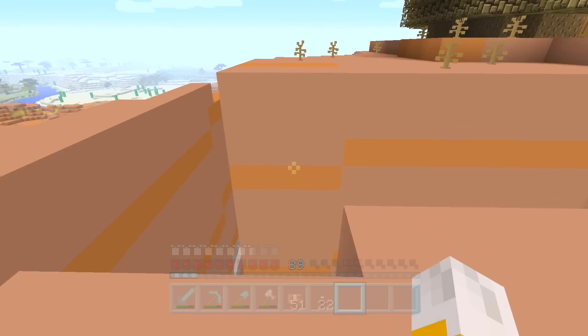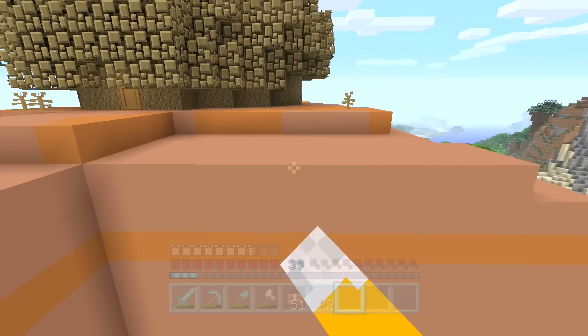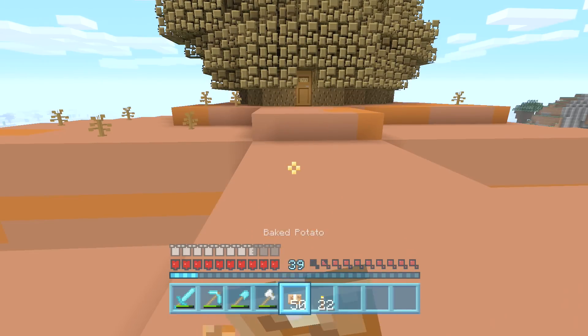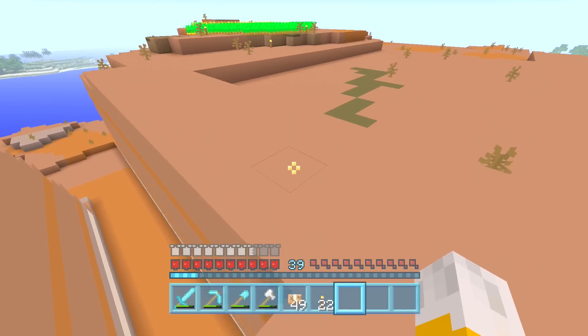Of course, it doesn't look like a house yet - it looks like a big block - but I'm going to dig more of this side away to kind of separate it. And then I'm going to shape this into more of a house shape, so it's going to look like a home rather than a mountain, which is kind of what it ends up looking like at the moment.